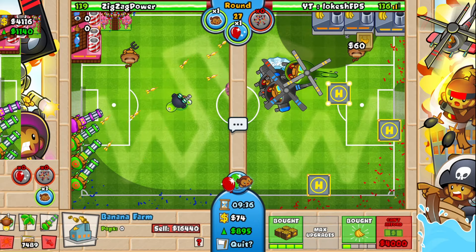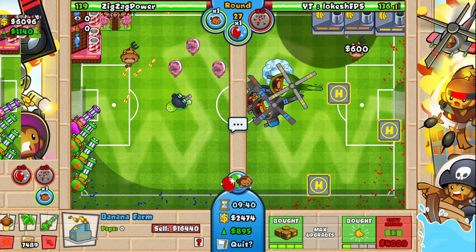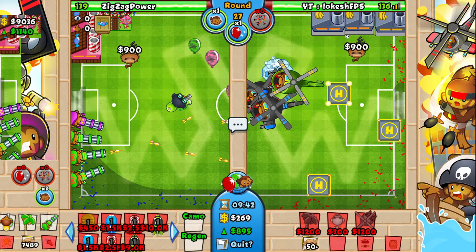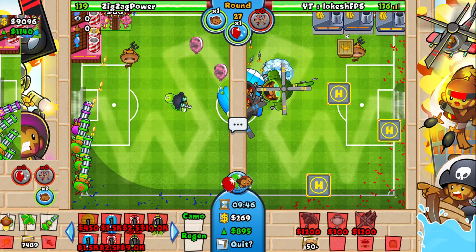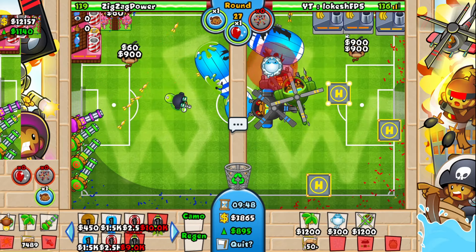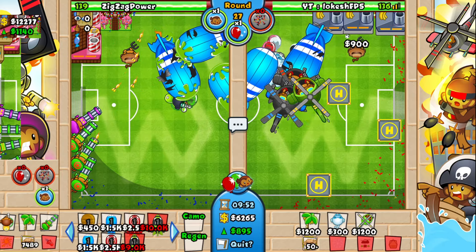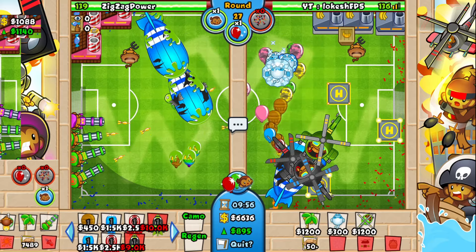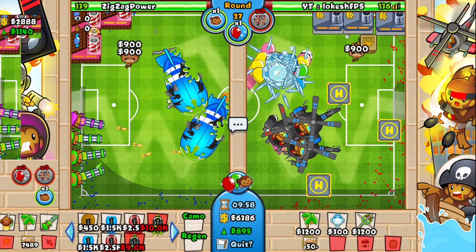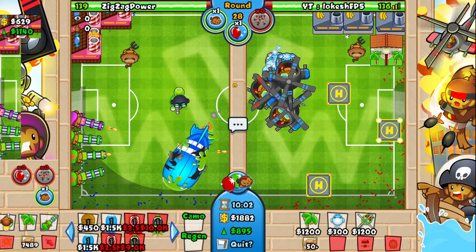Round 28 — MOABs are gonna be deadly here. We'll probably need another down draft if we want to play it safe. Let's see — this might actually define. I'll go for quad darts. Let's triple ice. There we go — second down draft. Scary. We'll continue to farm.